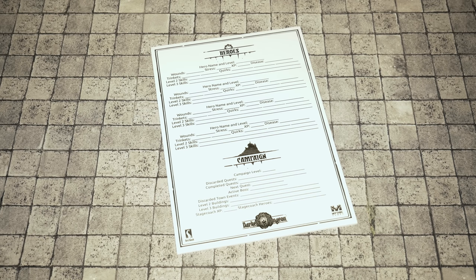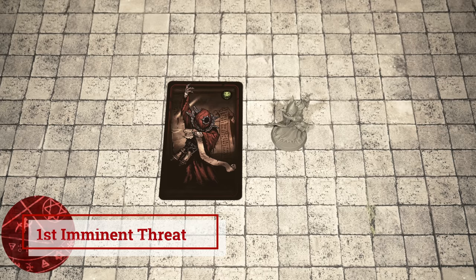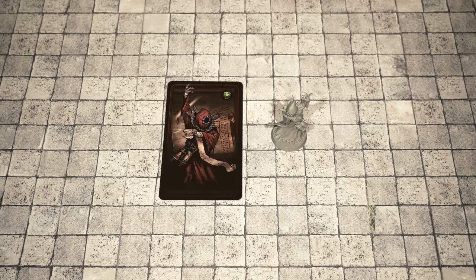You'll need this pad of paper right here. Again, this is subject to change in the final version, but it will keep track of your heroes information as well as your campaign information as you play. The next step of setup for your very first quest is to set up the first imminent threat. This imminent threat is going to be threatening the Hamlet as well as affecting the dungeon itself.